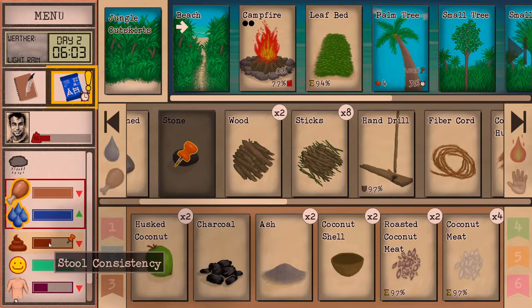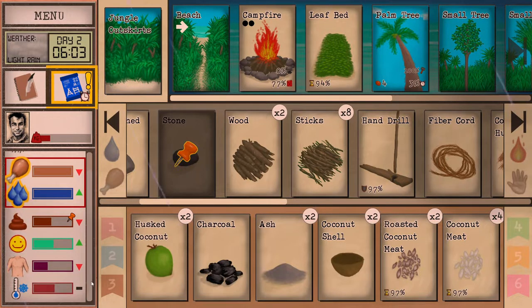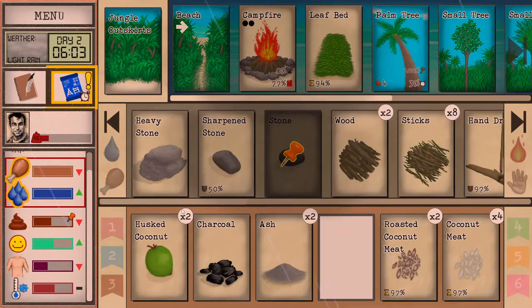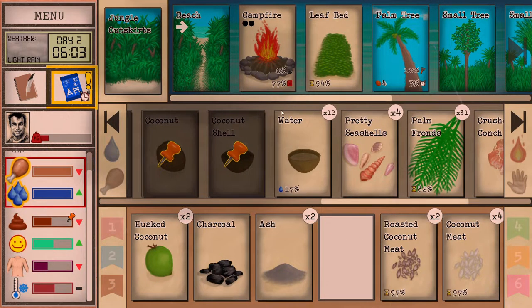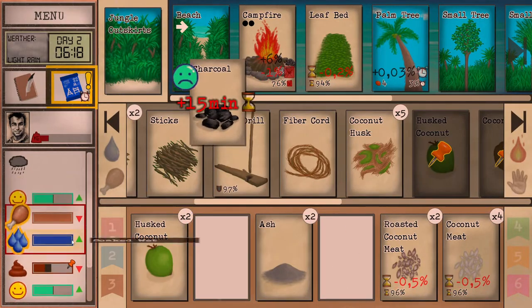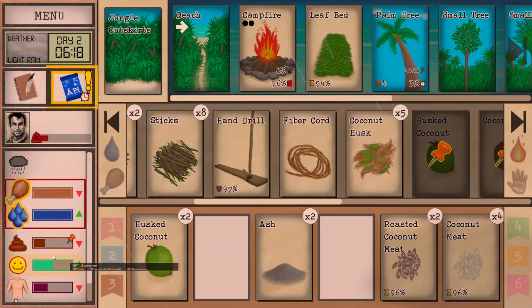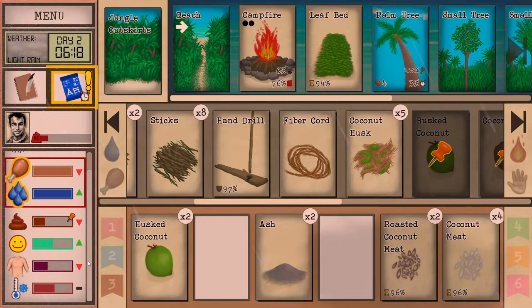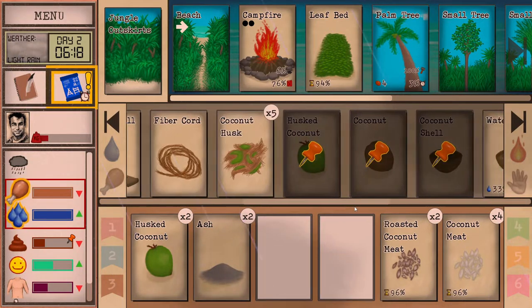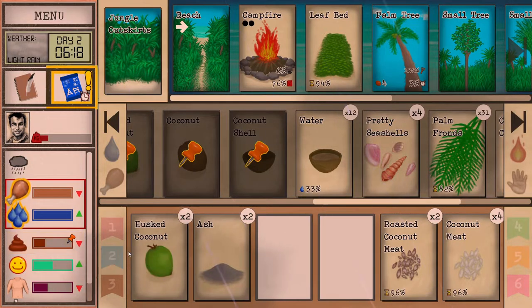There are a lot of stats here. Under 'internal' you can find stool consistency and you can pin it to keep track of it. If this ever gets too high you'll start having diarrhea and losing fluids, which is bad because hydration is the number one cause of death in this game. Charcoal reduces your diarrhea meter — eating charcoal will reduce stool inconsistency, making it possible to eat more things that cause diarrhea.